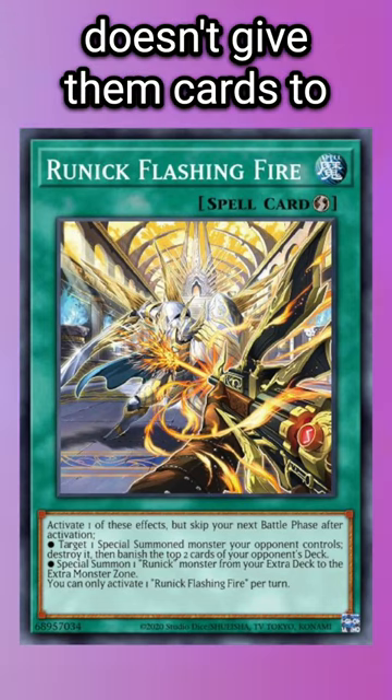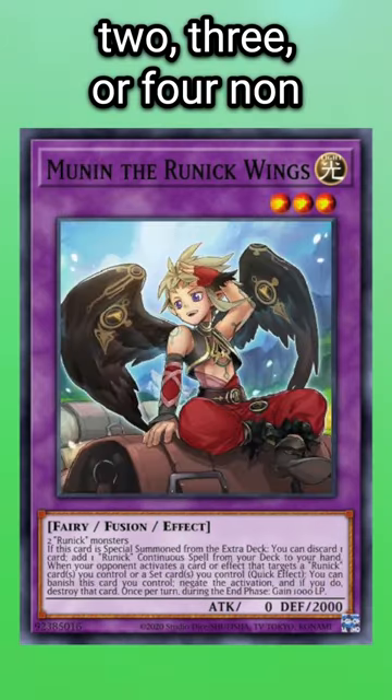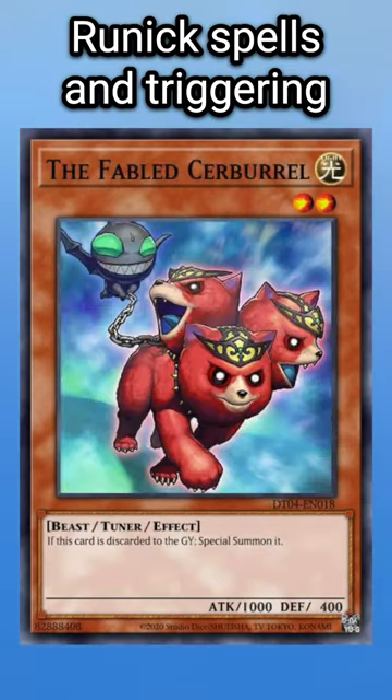If their opponent doesn't give them cards to target, they can just use any Runic card to access level 2, 3, or 4 non-tuners, to pair with tuners like Zay Ammon and Fabled Several, to Synchro Summon and clear their extra monster zone, so they can keep using their Runic spells and triggering Fountain.